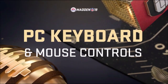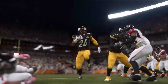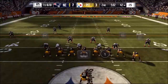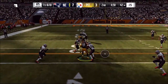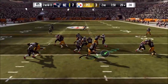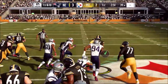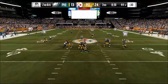Madden NFL 19 is back on PC, and here's a look at how to use the keyboard and mouse. Controllers, as well as keyboard and mouse, are supported for navigating menus and playing the game. Players familiar with Madden NFL on console will find the same experience here. If you opt to use the keyboard and mouse in gameplay, you can either use the arrow keys or the mouse for player movement. The mouse controls a virtual thumbstick, which mimics a controller's thumbstick and allows for precise control over player movement.